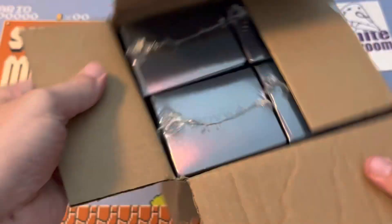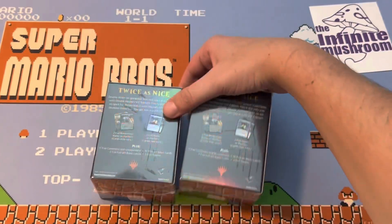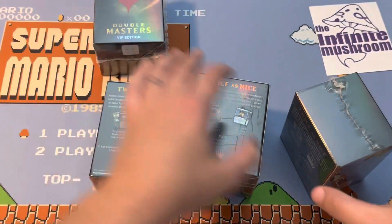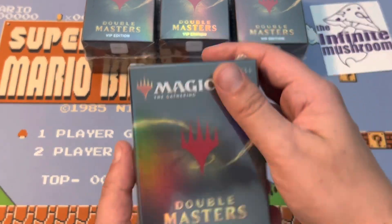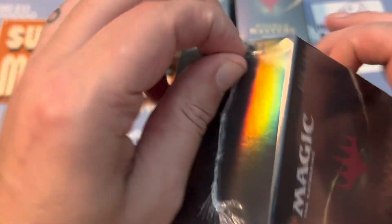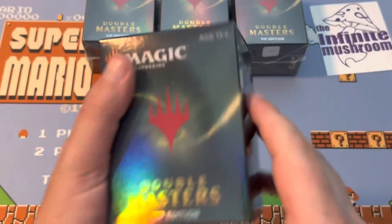So I decided to do some crazy boxes. I don't know if you guys remember these — maybe you've never seen them. The Double Masters VIP Edition. They are very, very hit or miss. You can definitely be hosed really easily, but could have some cool things in here. Hopefully lots of cool stuff. I'm hoping just one pack is full of Mana Crypts — just all Mana Crypts.